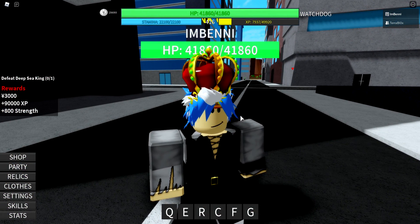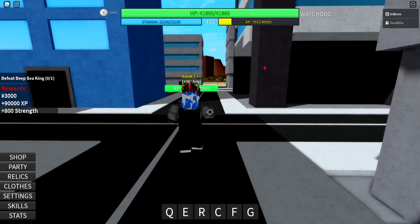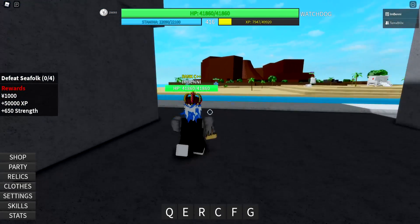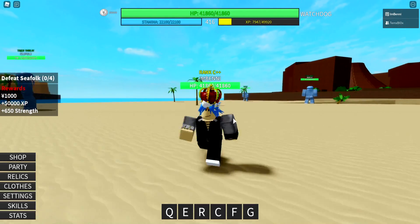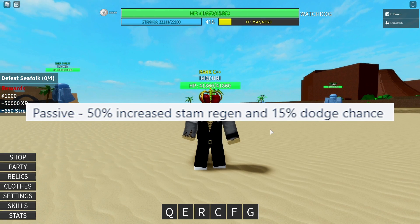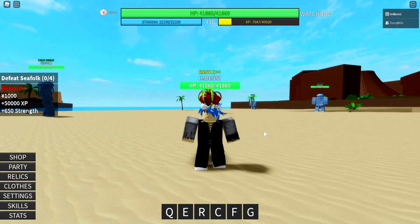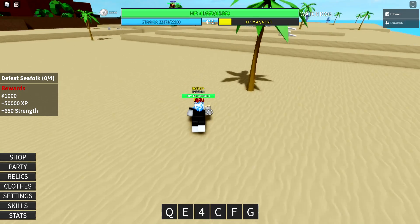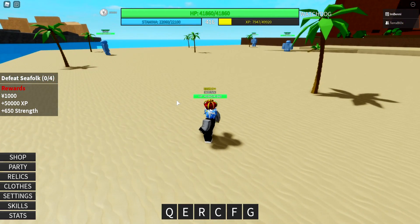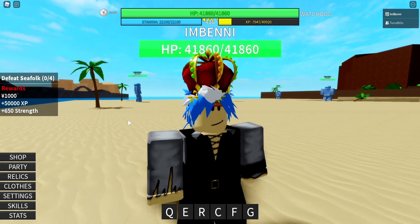Watchdog is a very strong class, I must say. I did some nasty moves with it. Let me just accept this quest so I get some more money while I'm at it. Now let me go over the passive for Watchdog. Watchdog has a passive of 50% increased stamina regen and 15% dodge chance. That means I regen stamina like crazy — I can barely waste it, I just get it back instantly.